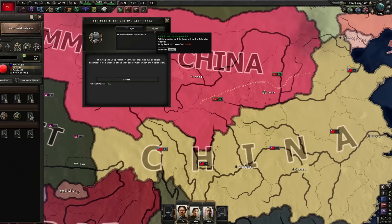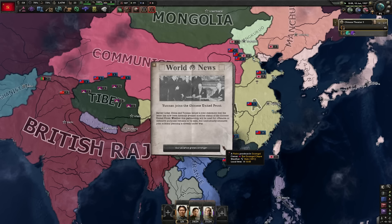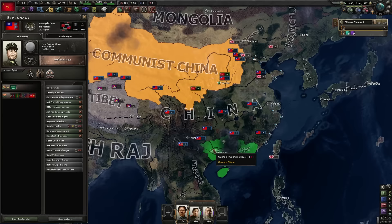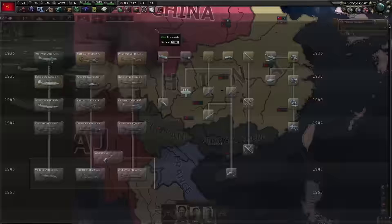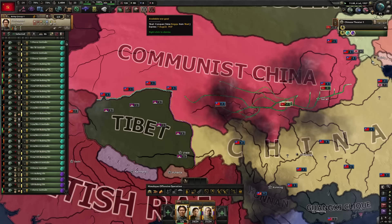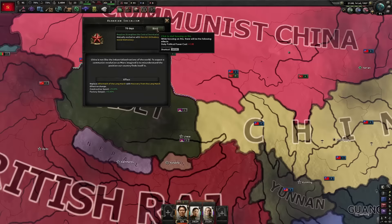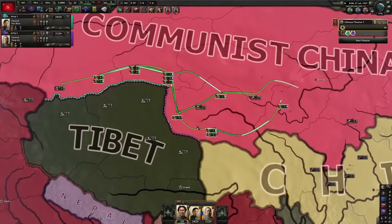Chiang Kai-shek arrested — Guangxi clique's Li Zongren has sent a message saying he arrested Chiang Kai-shek and is willing to turn him over to us. This may be the best chance we'll ever have to execute this enemy of the people — no. We're going to ally with him against the Japanese. Yunnan has joined. Guangxi needs to join as well. I am now going to leave the faction. Guangxi clique didn't join unfortunately — they might still.